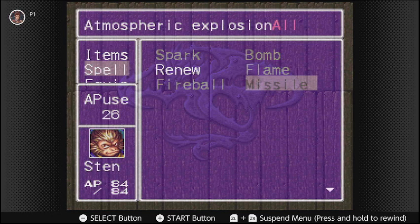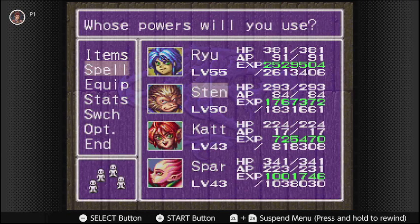At level 38, Sten will learn Missile. This spell is probably the strongest wind spell in the entire game, dealing wind-based damage to all enemies. It deals roughly 105 to 110 damage for the most part, depending on formation usage, and targets weak to wind will take more damage from the spell as a result. So that covers Sten's spells.